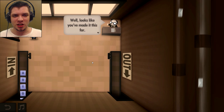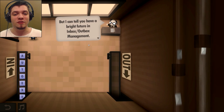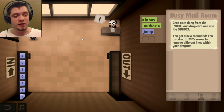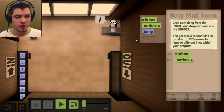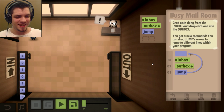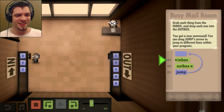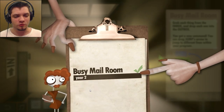Year number two. Congratulations on your promotion — most people stress out and quit before making it this far. Here's your new assignment: grab each thing from the inbox and drop each one into the outbox. You got a new command — you can drag a jump arrow to jump to different lines within your program. So there are seven items in the inbox, and the jump command creates loops. I did program a bit in college and in my spare time, so I have some logic of programming in my mind. This loop command makes it much more efficient.